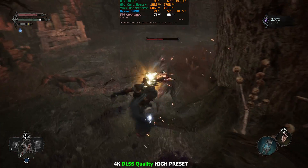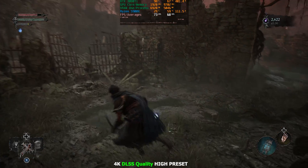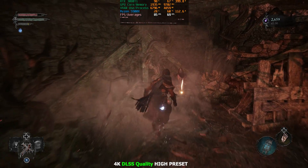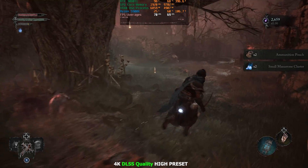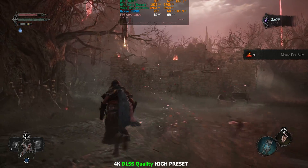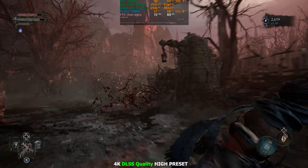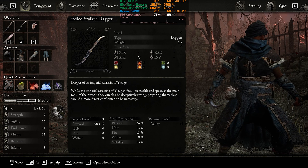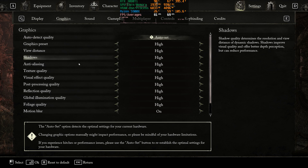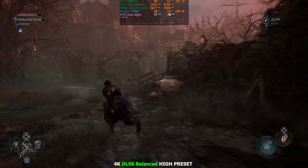Definitely a 60 frames per second experience, pretty much with DLSS quality and the high preset. Then we'll check out DLSS balanced with the high preset — so if you want a little bit more frames. Let's try DLSS balanced. We're still on the high preset, and we're in the 80s of FPS. This feels pretty good.